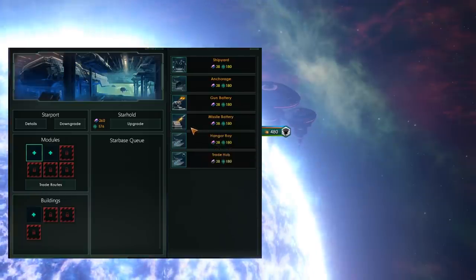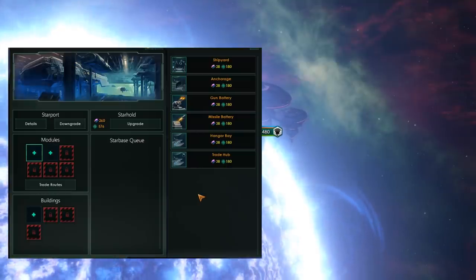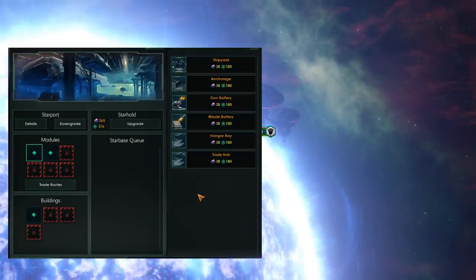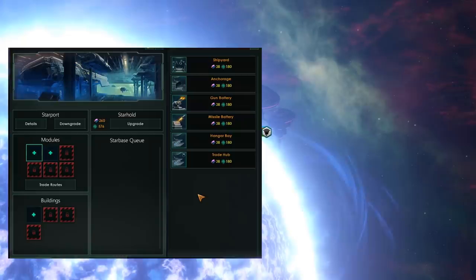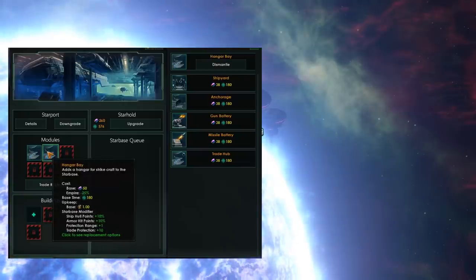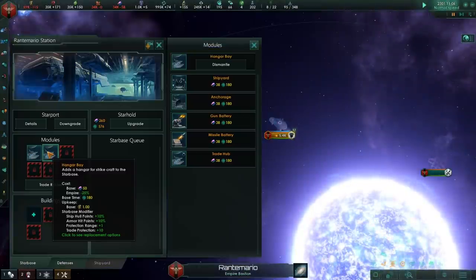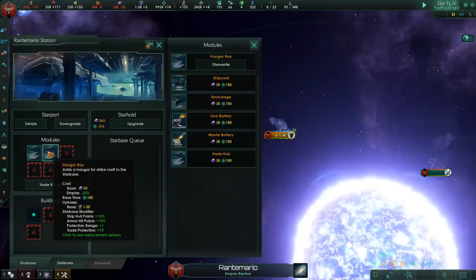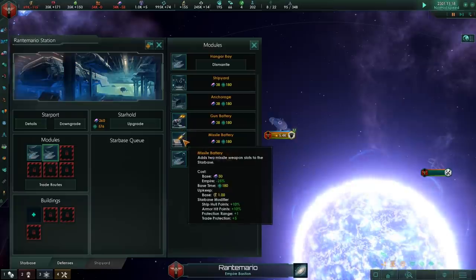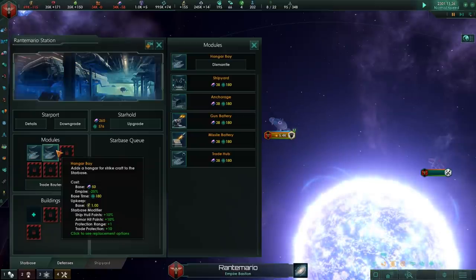The real question is which of these is optimal. The starport itself comes with two medium slots that will use either lasers or kinetic weapons. Personally, I like to go for the hangar bay. The hangar bay adds additional protection to your trade, overriding any nearby pirates — it adds a trade protection range of plus one, as do the gun battery and missile battery, but the hangar bay gives an additional plus five trade protection.